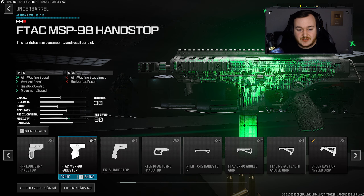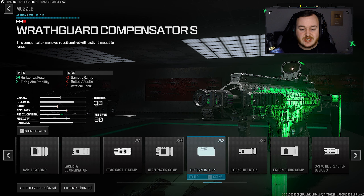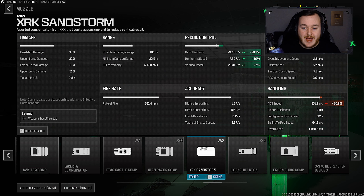For the muzzle, we're going to the XRK Sandstorm muzzle. I've talked about this attachment in a few of my SMG videos — this is the best muzzle you can use for SMGs currently in Modern Warfare 3. You're getting a lot of recoil control: 26.7 in gun kick control, 10 in horizontal recoil control, and 27 in vertical recoil control, making this build barely move at all. It's really nice — you guys will love it.